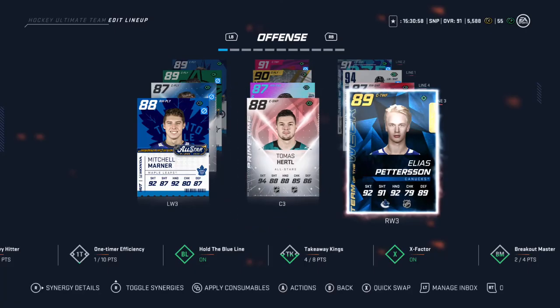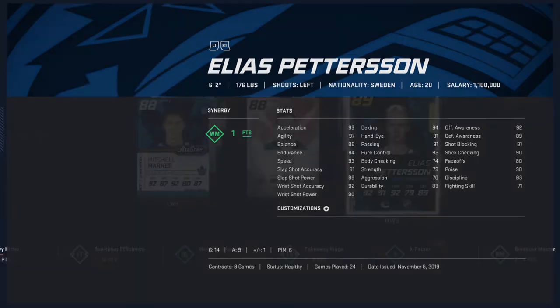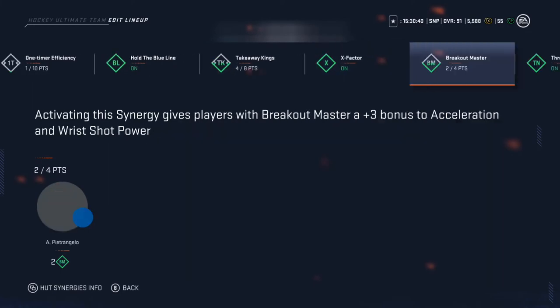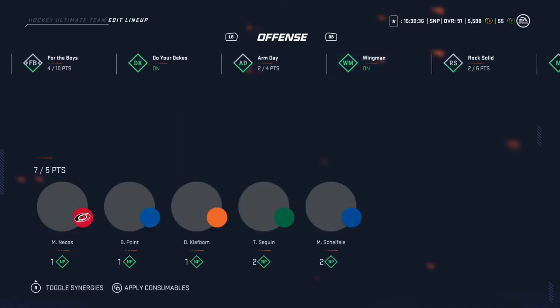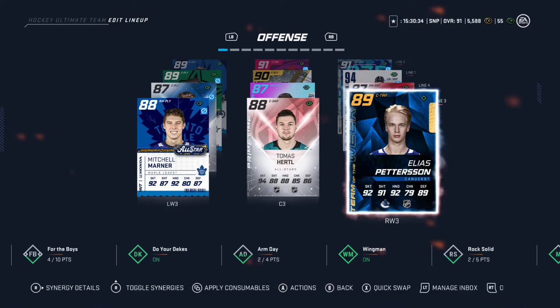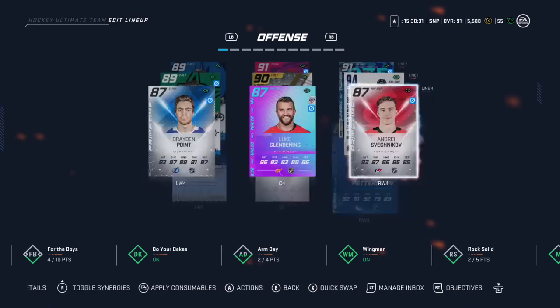Alright, next guy — we got Elias Pedersen, the sniper. Guy just goes out and snipes. He's got 23 points in 24 games, and now he's on the third line. 96 speed, and he has the WM synergy. That means he's got 94 wrist shot accuracy. A third liner with 94 wrist shot accuracy — that is gonna be deadly.